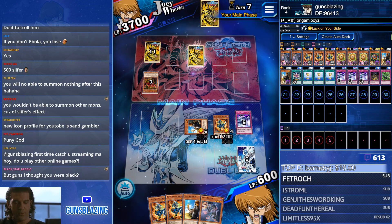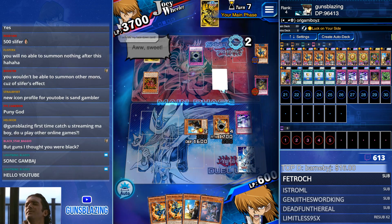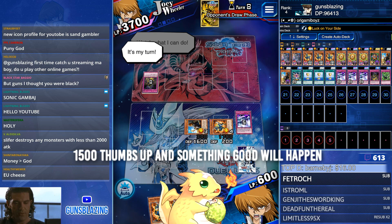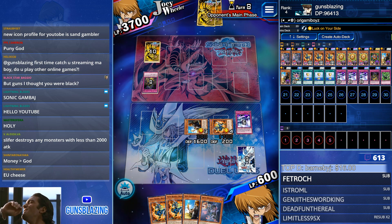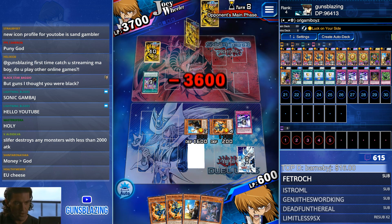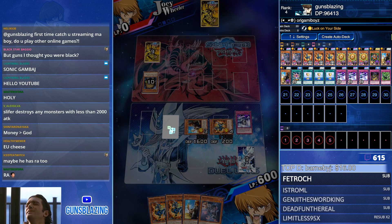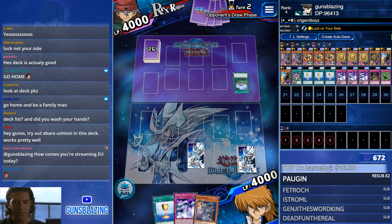Twin Barrel his stuff off - look at this abomination, he's running raw card sleeves and a Slifer field mat. Have some respect for yourself! New profile icon for YouTube is Sand Gambler. He had the arrows - he got a one roll! He rage quit. I have to go somewhere tonight.